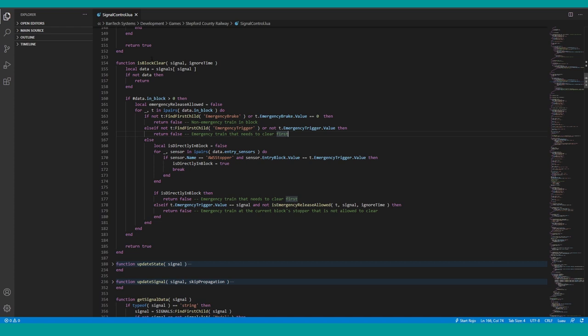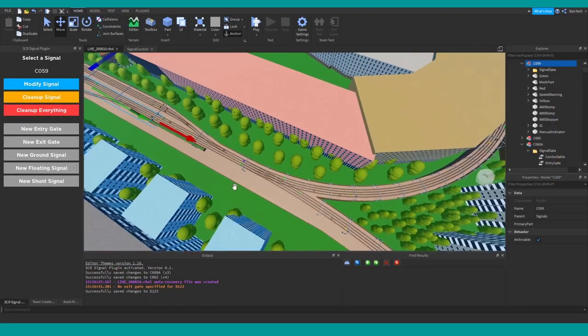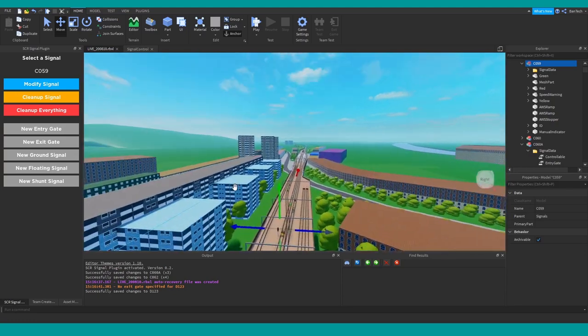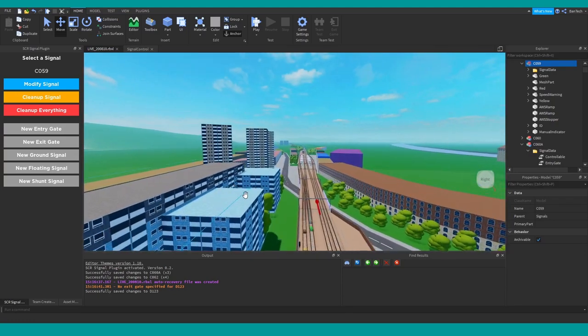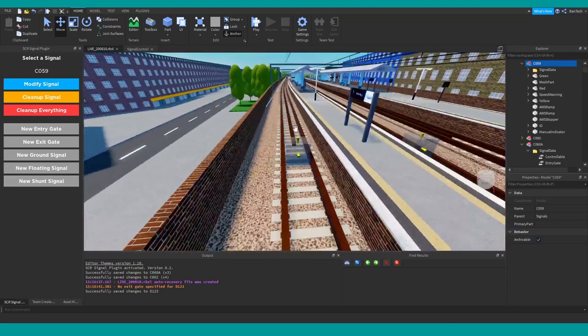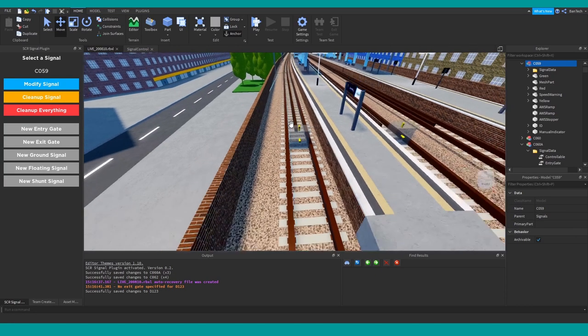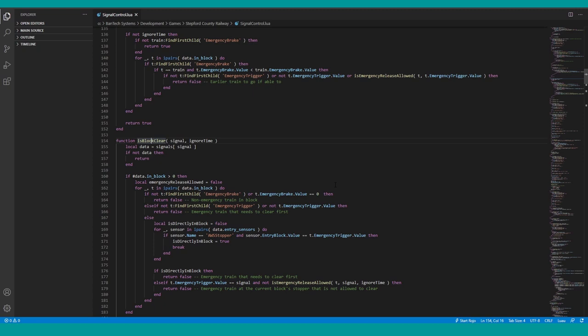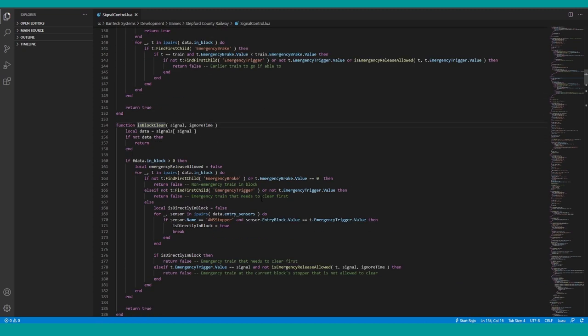This system isn't complete in my opinion because we haven't yet changed the way platform occupancy works. Platform occupancy still has the old-style sensors running along the platform, checked through GetTouchingParts. We intend to change that into a block system of entrances and exits but haven't got around to it yet, so platforms still work as they did before.